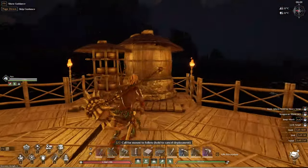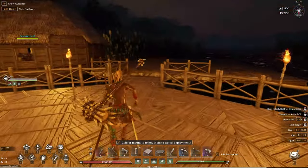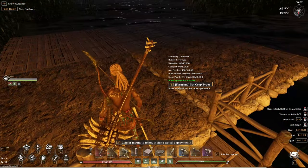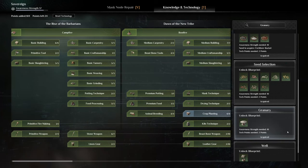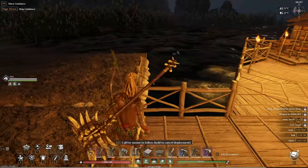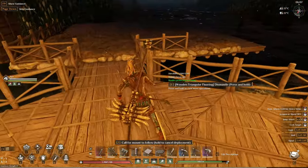The first thing you're going to need is a granary. You can set down a farm if you're not high enough on the awareness strength — it does require awareness strength 10, so it is unlocked pretty early in the game. You're also going to need a well and a fertilizer bucket. We have all of these ready.